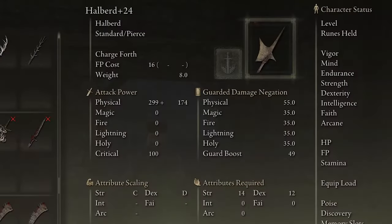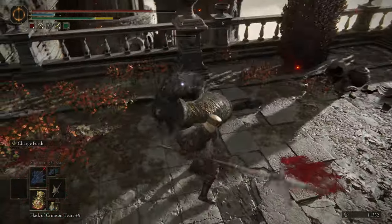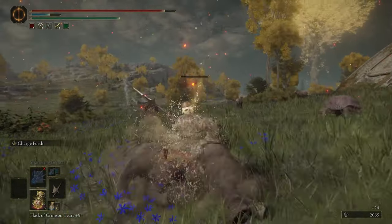The halberd scales primarily with strength and dexterity, making it a great choice for hybrid builds. Its sweeping attacks cleave through groups of enemies with ease, while its thrusting attacks offer surprising reach and can even break enemy guards.